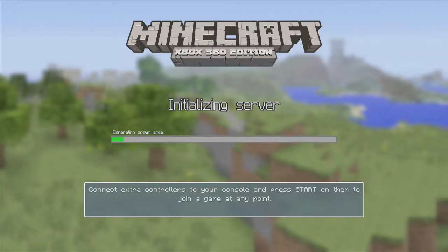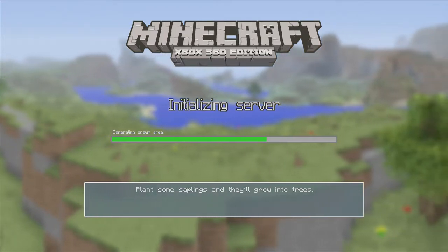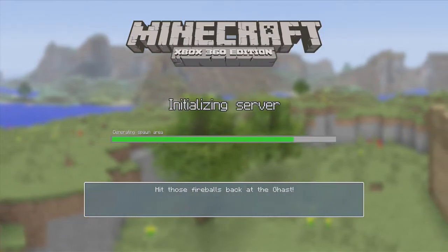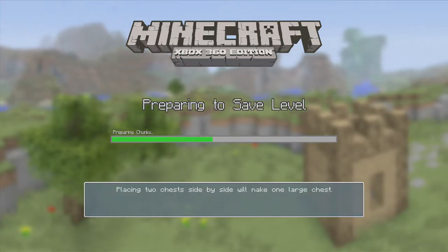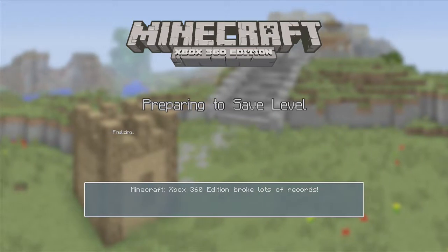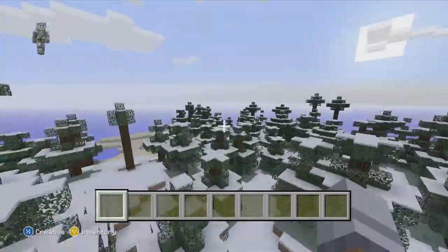Basically on creative we're going to be making lots of mini games, lots of battle dome series, and basically we're going to be doing lots of stuff. If you send me a friend request we can play all these games on the Xbox version, so you could join me and play all these games with me, which would be pretty cool because then you could be noticed on YouTube too. We're going to be doing houses, mansions, castles, shops, many things.